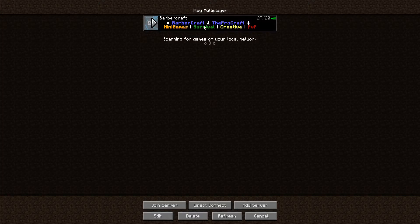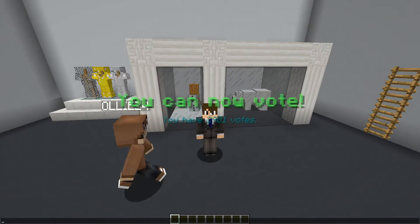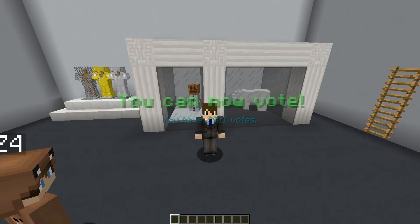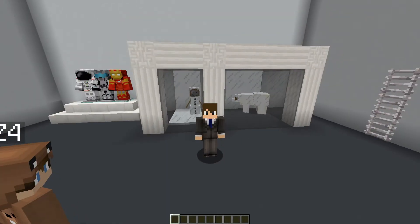Alright, now let's go rejoin the server. From here we are going to type the command /space and we're going to go over to the fourth option which is texture pack to install the custom texture pack — it's just your client — and boom, we have it installed.